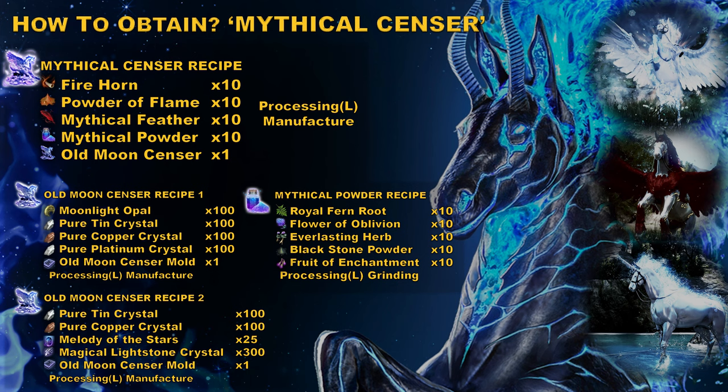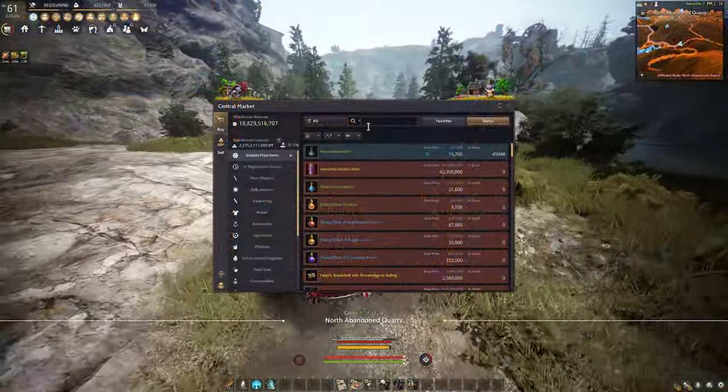For the tier 10 attempts, the required item is the mythical sensor. To craft this item you will need: 10 fire horn, 10 powder of flame, 10 mythical feather, mythical powder, and one old moon sensor.